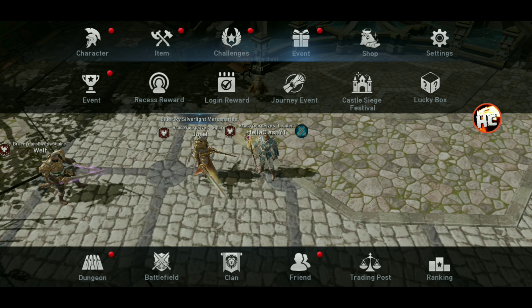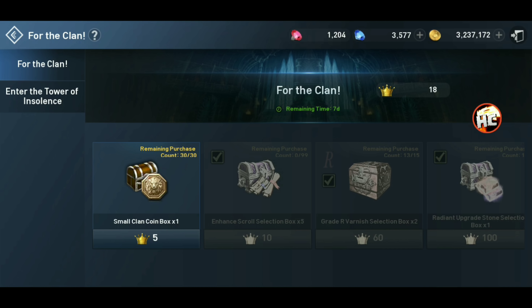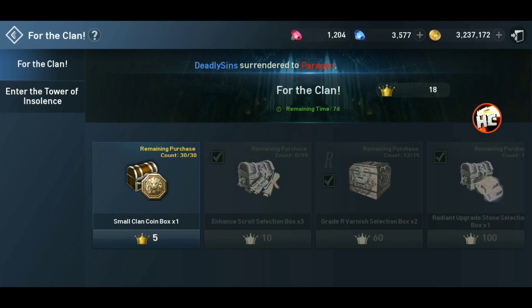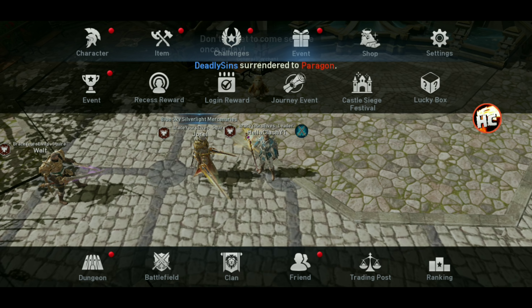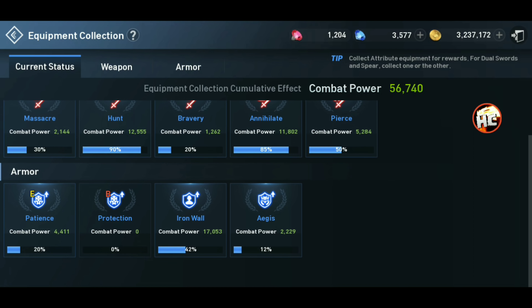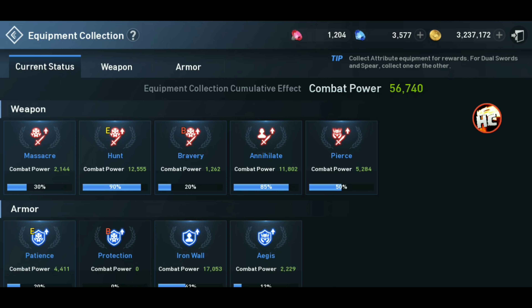Making quite a bit of progress on the event, getting all those enhancement scrolls which have been tons of help as far as the equipment goes. Coming along nicely here — 56,000, almost 57,000 — hopefully we get a little more with this.